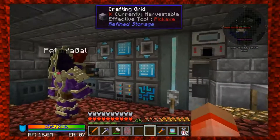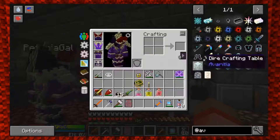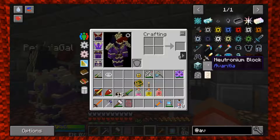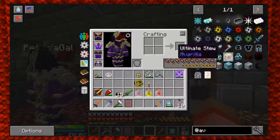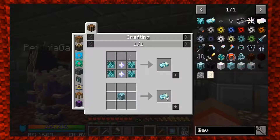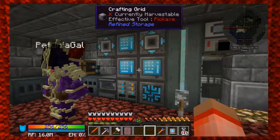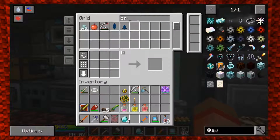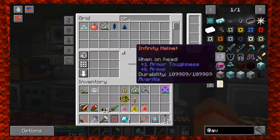We want to get into Avaricia - she says it so well - and get into the extreme crafting. Do you want me to make the dire crafting table? Yeah, but we've got to make a bunch of the crystal matrixes first - that's what we need for it.